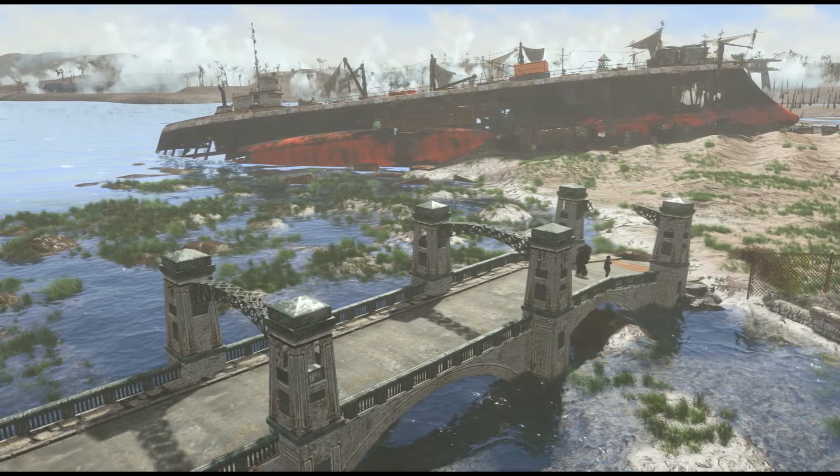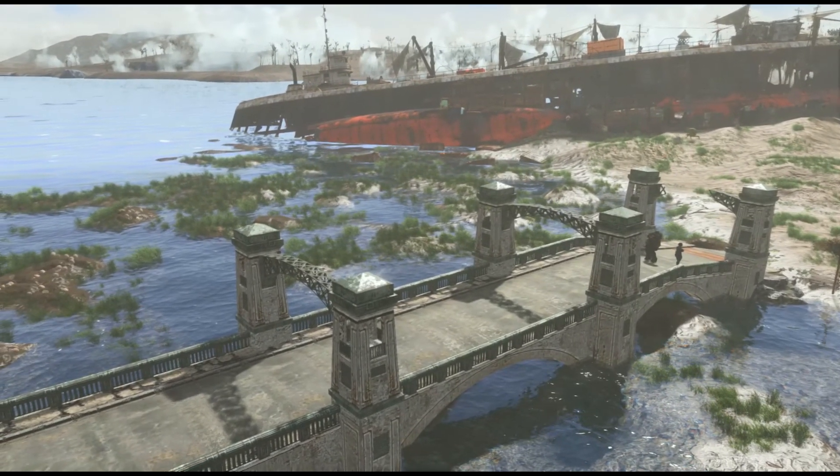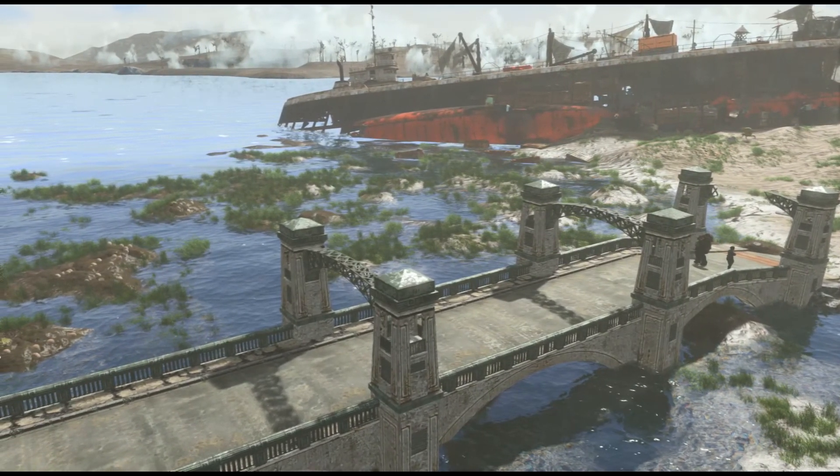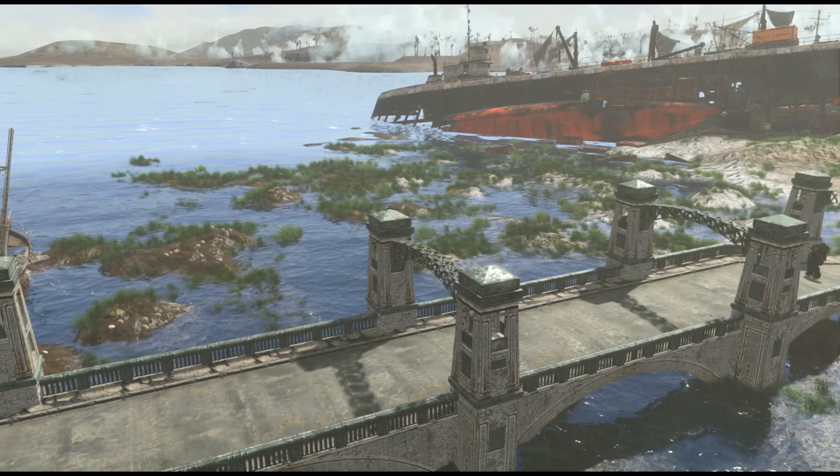Hello everyone, we're back with some Fallout 4, this time in the eastern part of the commonwealth, reviewing some bridge mods. The focus of this video is to try to find a bridge that takes you to Spectacle Island, so you don't have to swim in the water to get there.